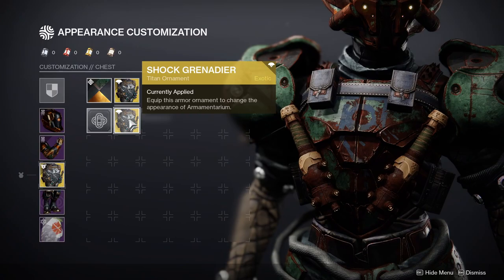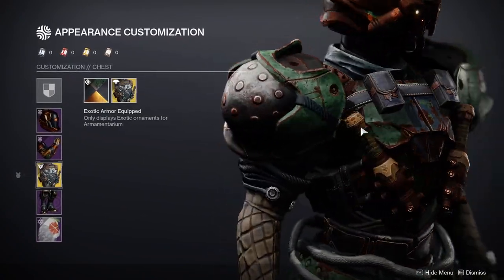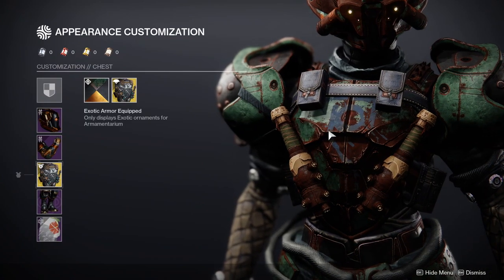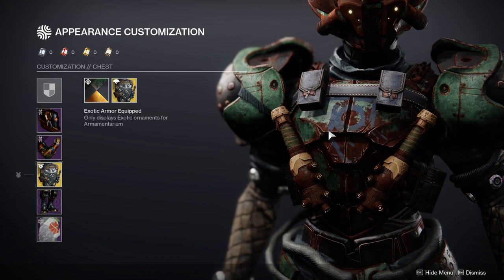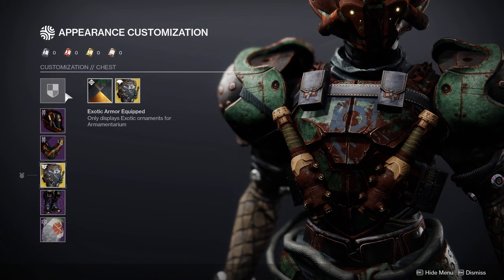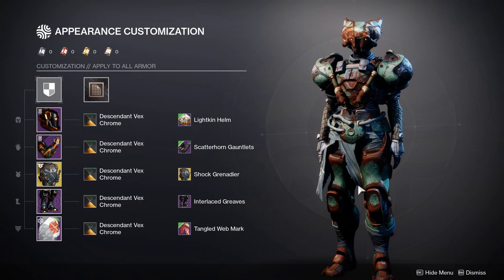For the chest piece we are using the Armamentarium with the Shock Grenadier ornament. It looks super dope — it's fallen themed, more specifically Tangled Shore fallen themed, which is why it works really well. I'm in love with this whole armor set; it looks super cool.